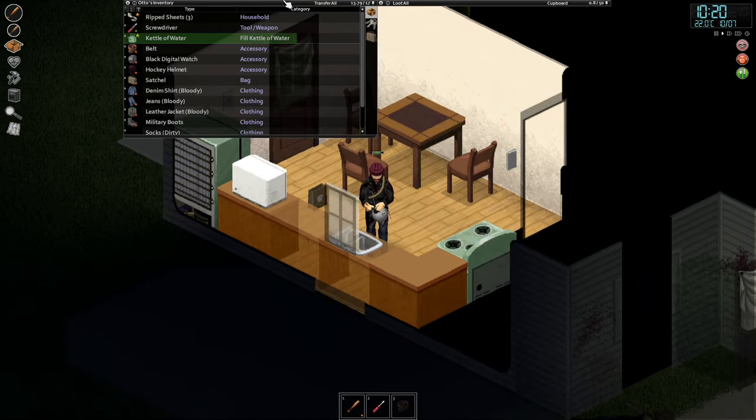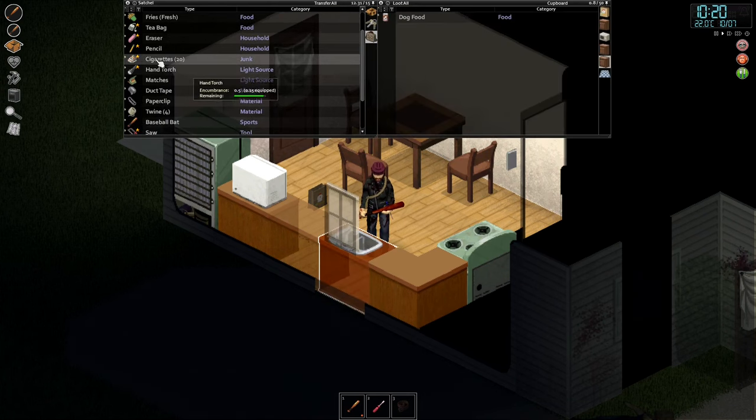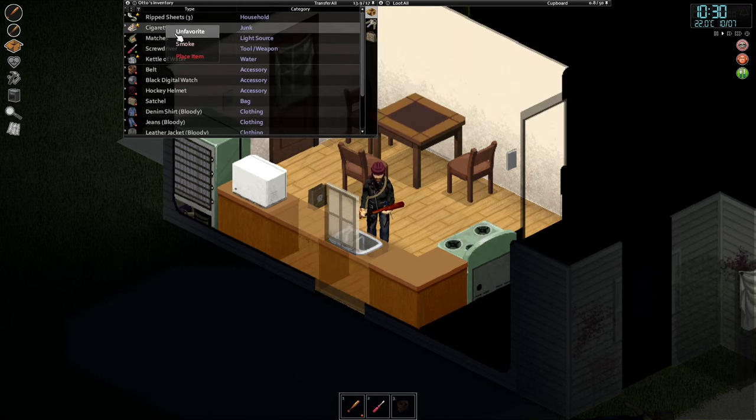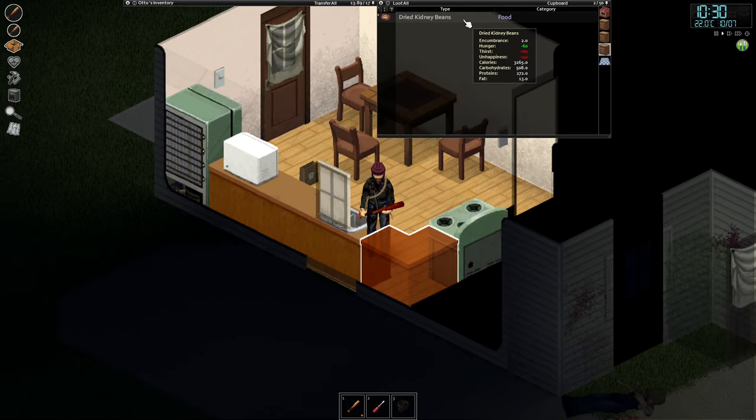I'm filling up our kettle. I finally have a smoke - I have a lighter, so going to a cigarette. I always like to keep one or two a day, just one usually. Right-clicking to smoke - it's a little glitchy. There we go. I have a smoke - it should fix our agitated status instantly. And it actually got rid of our sadness too, though that might just have gone away on its own.